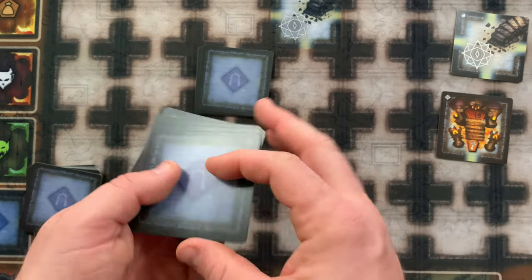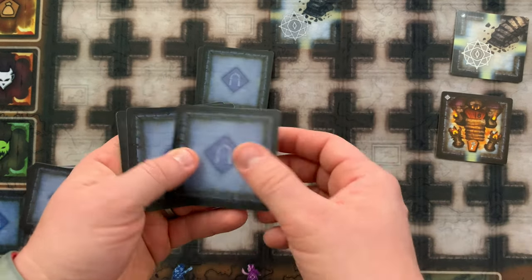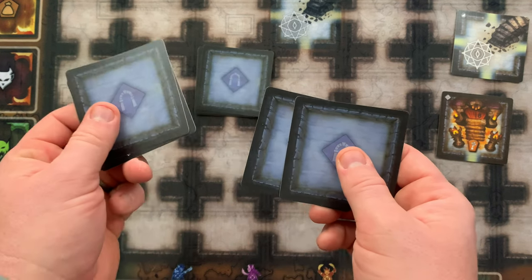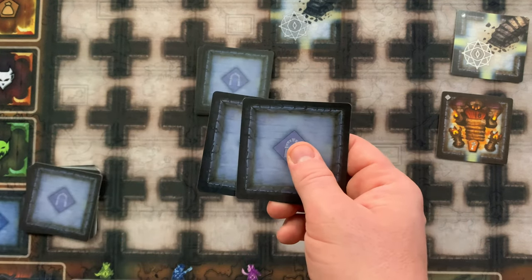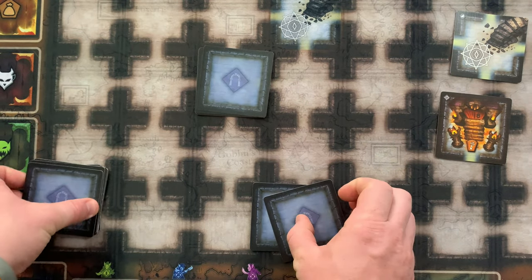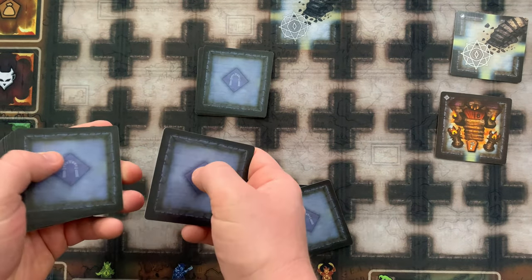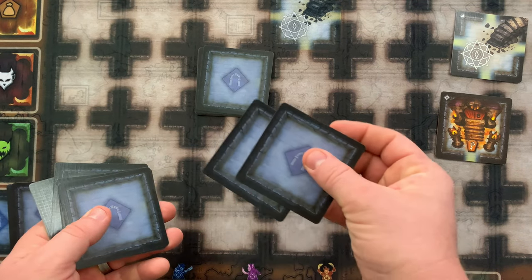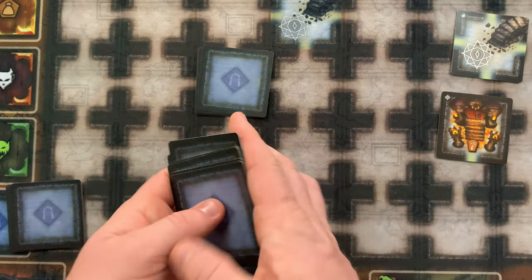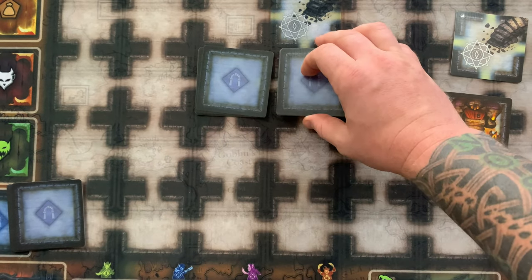Next, take the encounter cards, shuffle them up, and draw one encounter card per hero — so in this case, two. Place the rest back in the box. Then draw three cards per hero from the remaining room deck, so six. Shuffle the two encounter cards and the six room cards together. This is deck B.